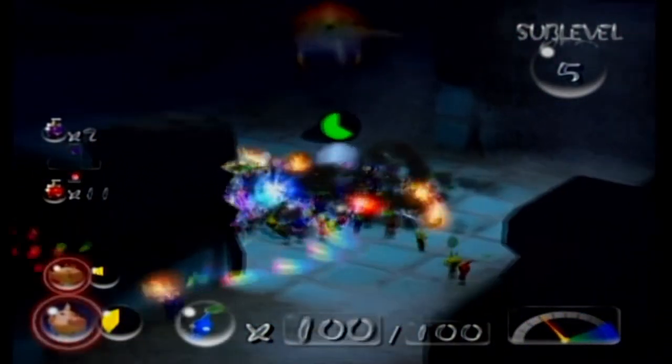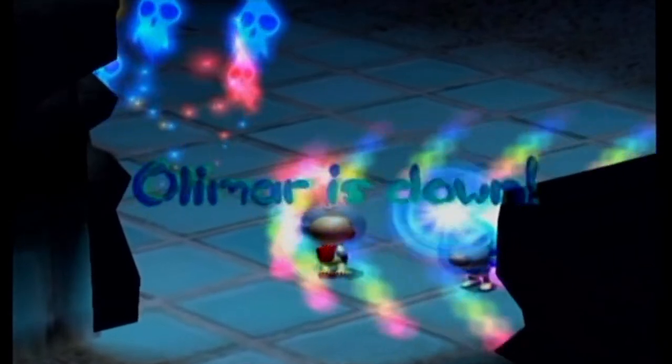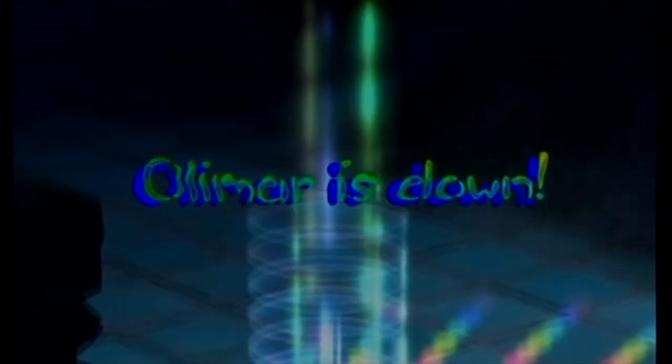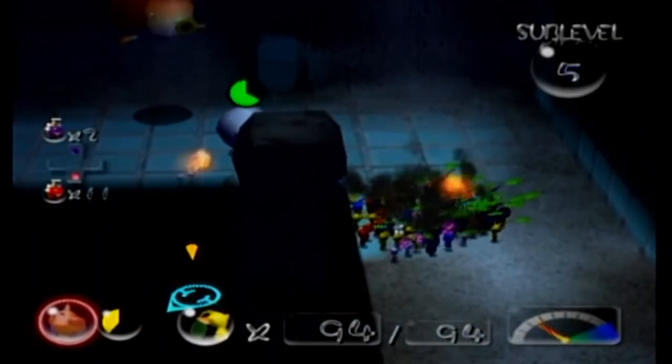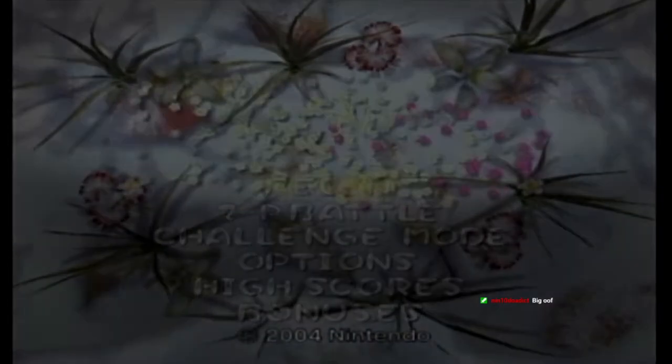Oh, this is not good. We're dead. Olimar is down too! Olimar, did you just stand there and do nothing and let everything hit you? Well, sure - if you put a Withering Blowhog, a Fiery Blowhog, and a Wollywog next to each other, of course I'm not gonna be able to get through that. That's like the trifecta of terror, and none of those enemies by themselves are annoying at all, but together - what do you do?